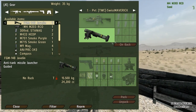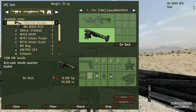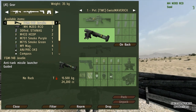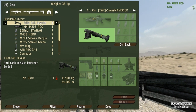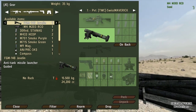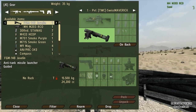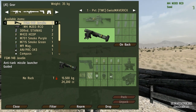I'm just gonna go into my gear. You see I've got the Javelin here on my back slot. What changes here is you can't actually take the launcher and then add some missiles into your magazine slots. The launcher here is a disposable tube — this means you can only carry one tube at a time. You don't need to pick up any missiles and put them in the slot; it doesn't work. You just got the tube.